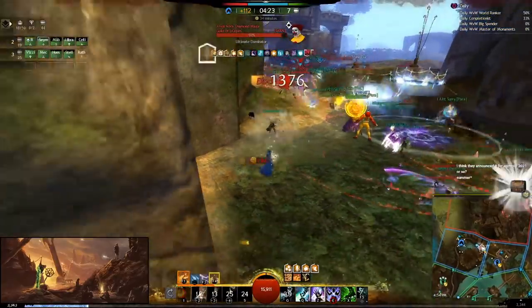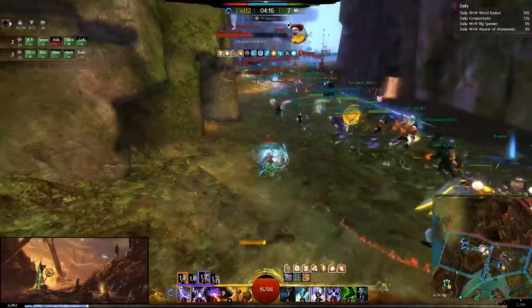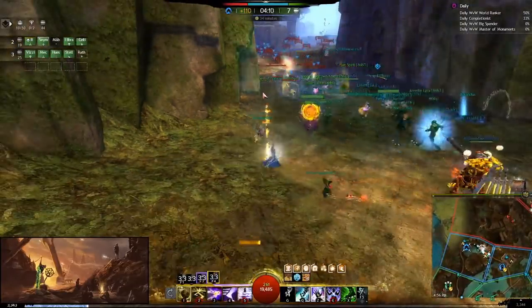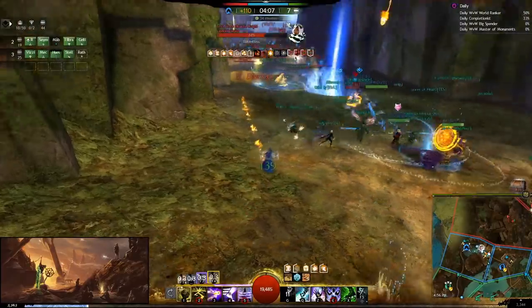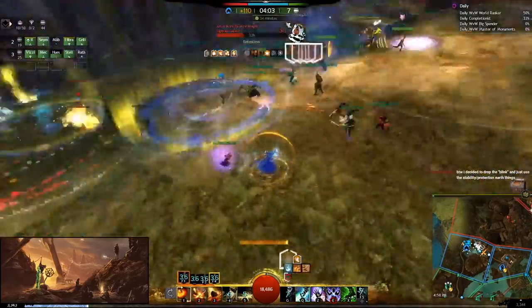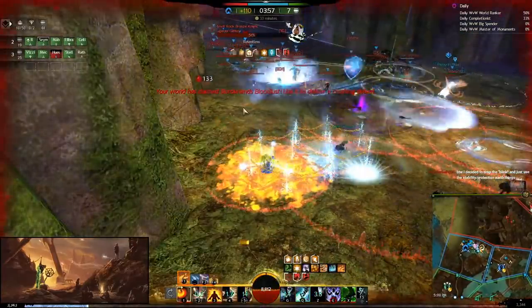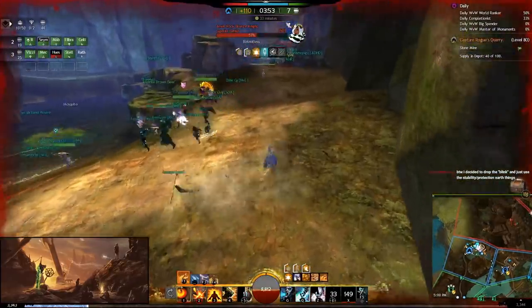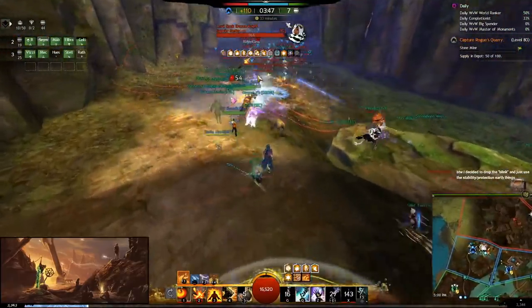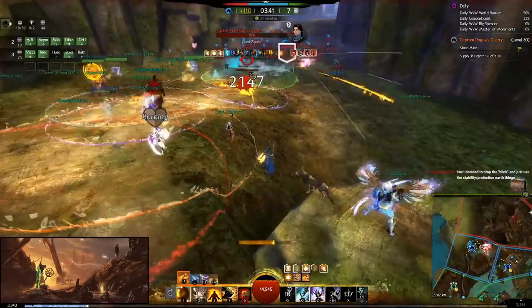I jump off to the side and use Unravel again to do a little heal combo so I can stay in the mix. I use Healing Rain with another Eruption. I'm pretty good on health now so I go back in and do some damage. Then I back off a bit because it looks like we're getting pushed. I do a Burning Retreat backwards into Meteor Shower, which zones them away from pushing us because they have to walk through the Meteor Shower. We get a couple downs. I get stuck in Dragon Hunter terrain, so I invuln using my Sylvari elite and then port out with blink — Take Root doesn't stop animation if you blink.